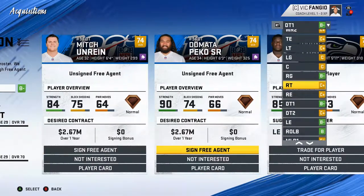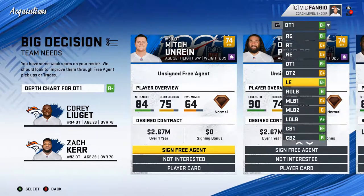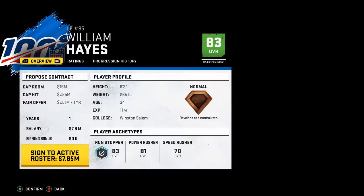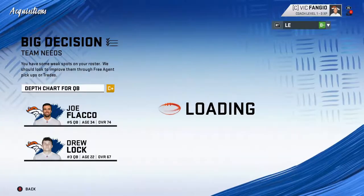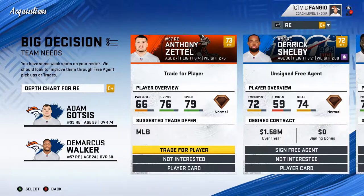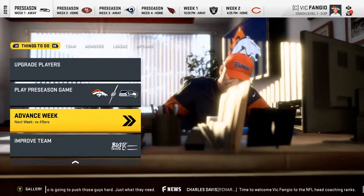I thought about picking up a couple other things, but I think everything else is pretty good. I did see a good left end — William Hayes looks really good, but he wants seven million for one year. I don't really want to pay that much money to replace a 74 overall. So we are going to go into week one and we'll see you guys then.